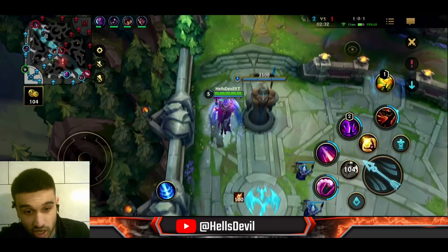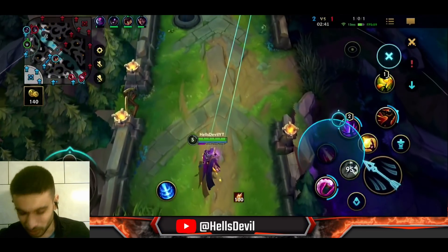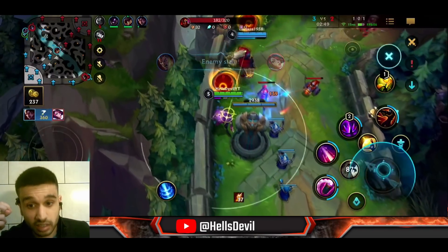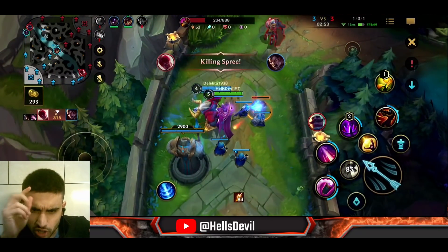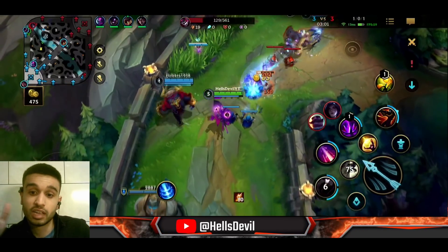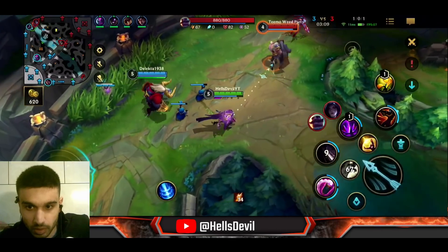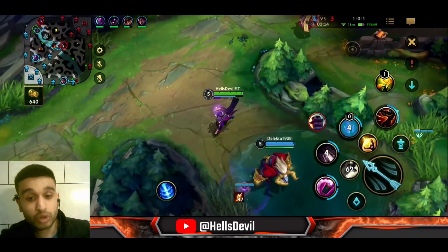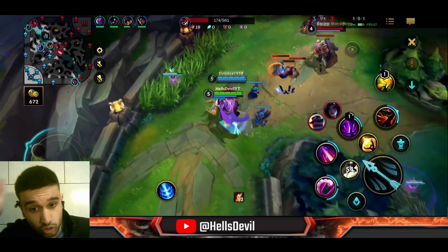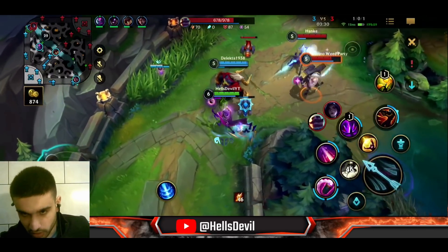I want to give a quick shoutout to Manuel Pana — thank you for donating to the channel, I really appreciate it. Now let me talk about Jhin's second ability, because a lot of people struggle with it. It's a very thin shot and can be really hard to hit. First tip: if you only hit your second ability without the enemy being marked/damaged first, they won't get rooted. So if an enemy is running away, hit them with a basic attack first, then immediately cast your second ability — don't give them time. Immediately cast it.